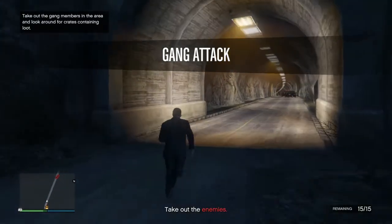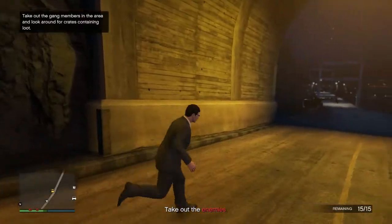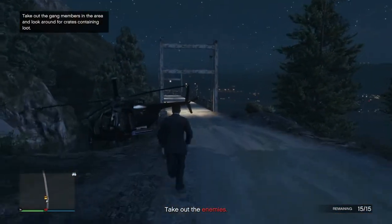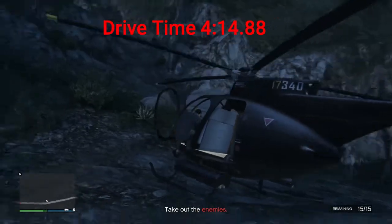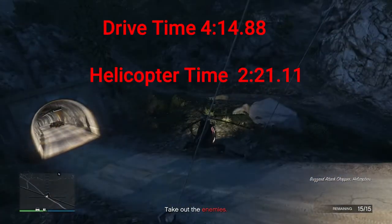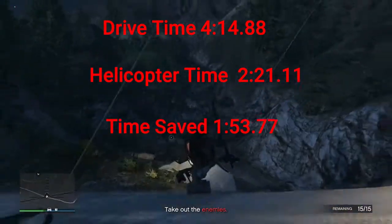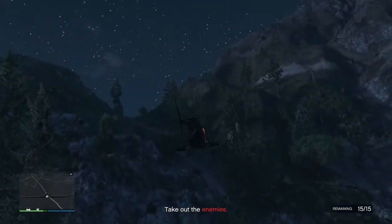I'm going to run in — perfect, got the time recorded. I'm going to run back out before I get shot and we'll look at those numbers. Our drive time came in at a total of 4 minutes 14.88 seconds, and the helicopter took 2 minutes 21.11 seconds, so overall we saved 1 minute 53.77 seconds.